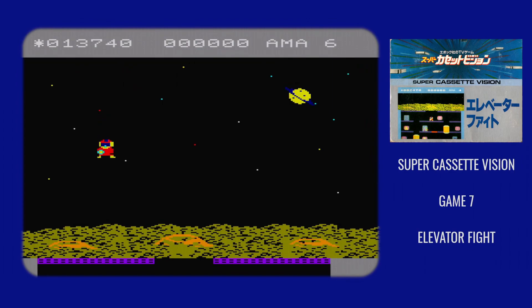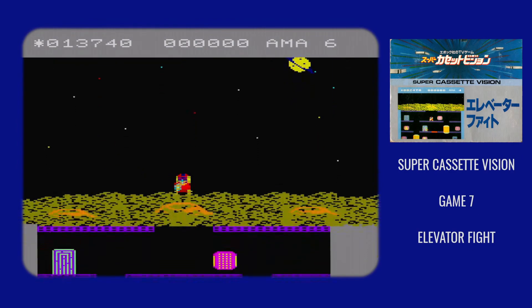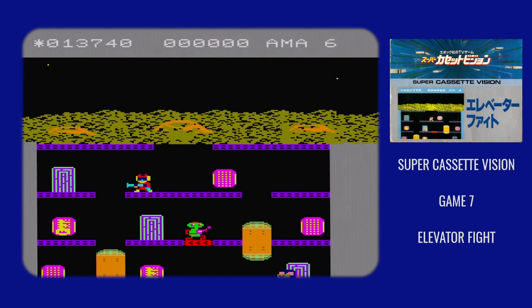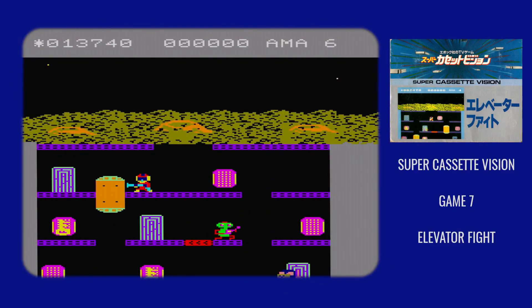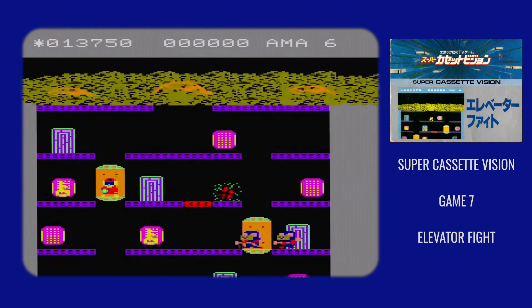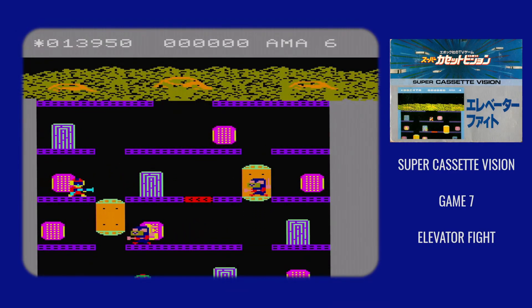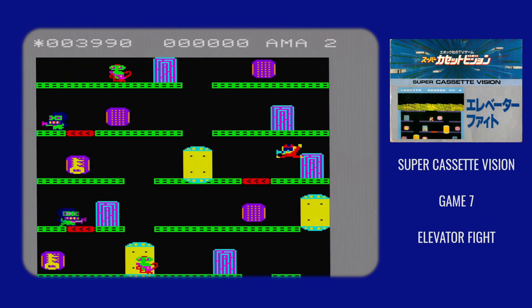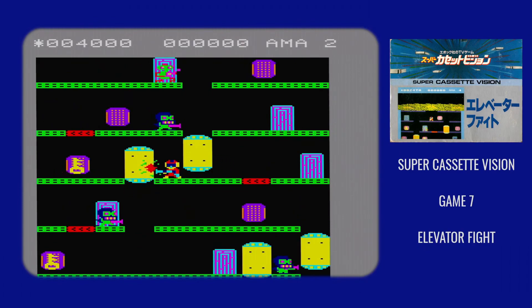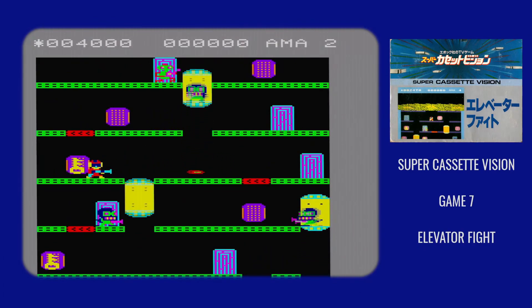Previous Cassette Vision games that took inspiration from existing games tended to expand the concept quite a bit, but in the case of Elevator Fight, the things that they added aren't especially well thought out. While you're playing, the right button jumps and the left button shoots — and yes, this is the exact opposite of previous game Punch Boy. They hadn't invented consistency in interfaces yet.